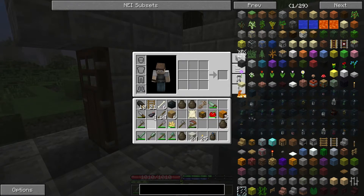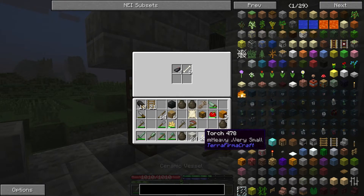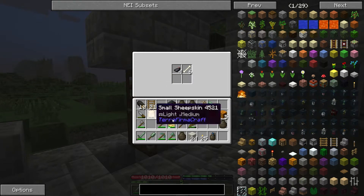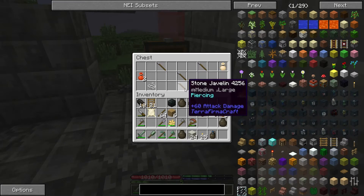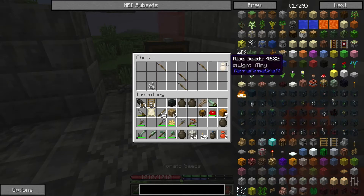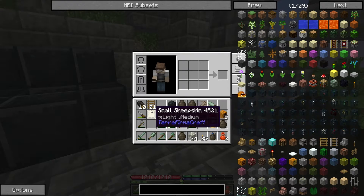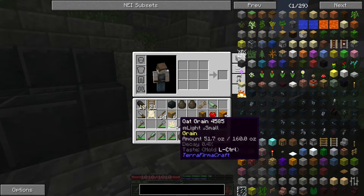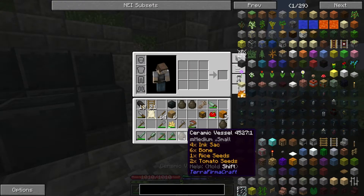I probably don't need two stacks of sticks or that firelighter. Bones are quite good because we can get bone meal from that, and we can use it as a dye now because this is 1.7.10 — we can have stained glass, which is really cool. I'm going to put the ink sacs, bones, and rope away. We can't put the rope in there. Let's get stuff out of this — I'll leave the javelins but take the seeds. We had hemp, wheat, and potato in one vessel, and got rice and tomato from that chest.